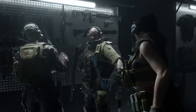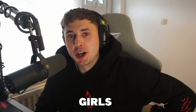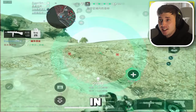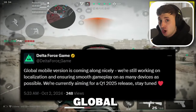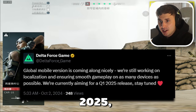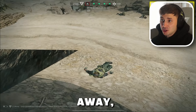We finally have a confirmed release date for Delta Force Mobile Global Launch, which is coming very soon. Delta Force Mobile is currently available to play in China only. The game is fully released in China — check out my last video on how to download and play it. For the global launch, the devs have confirmed it will be launching in Q1 2025, anywhere between January and March, which is only three or four months away — good news.